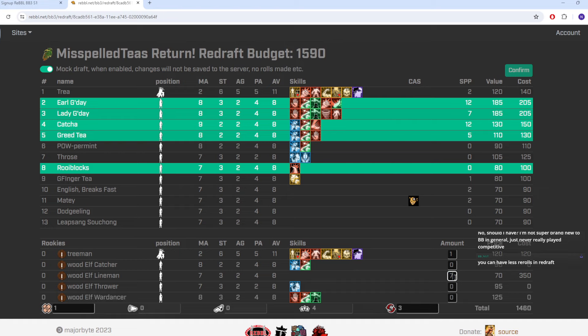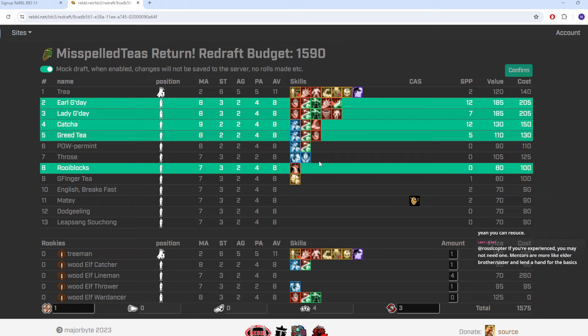We couldn't quite afford to go to 13 players — we'd be 10,000 short. So instead of getting the thrower I'll drop one lineman and take another catcher, which gets us pretty much back to exactly the roster we had minus one player. We're buying a new tree to replace the tree we're not keeping, a catcher to replace the catcher we're not keeping, and a thrower to replace the one we're not keeping. We reduce from 13 players to 12 with 15,000 left over — and that money is lost after redraft.